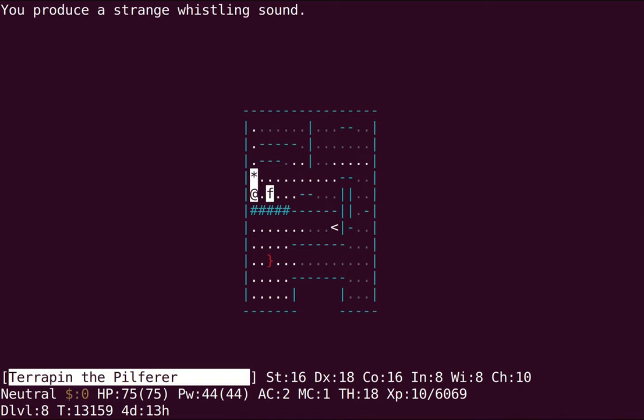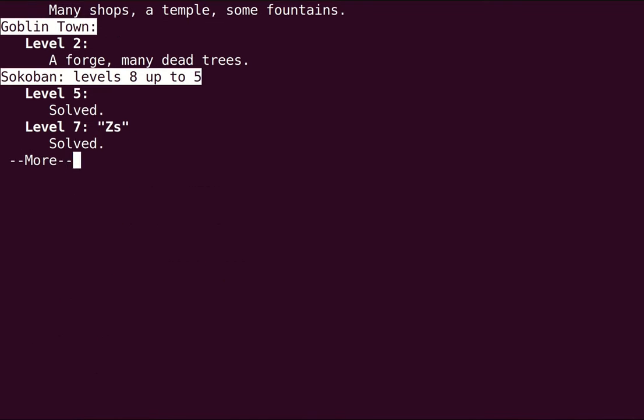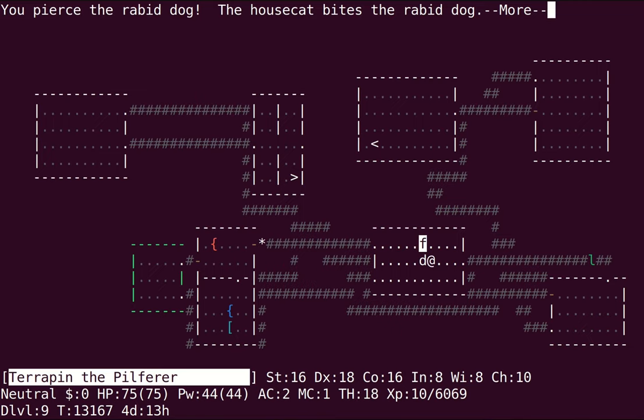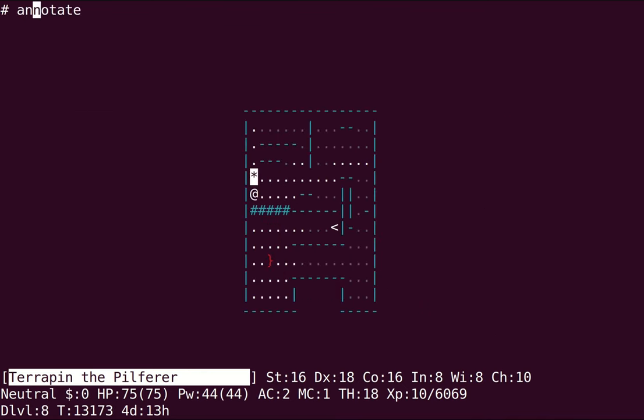Now we just need to get our cat to get over here. I'm going to try to get my cat to not come up with me, because she might eat some tripe rations, which would be very slightly annoying. And I haven't noted that it's a stash, so I should do that.